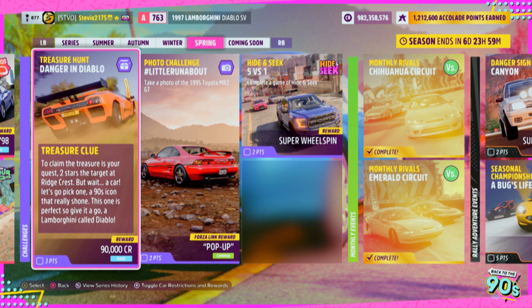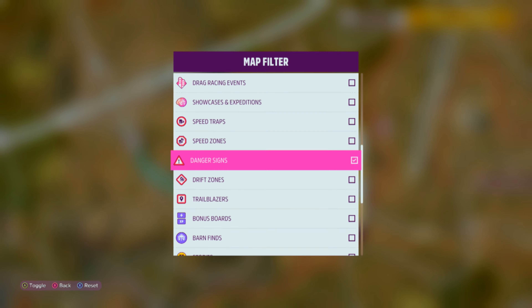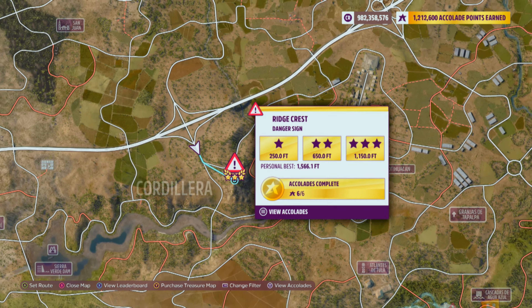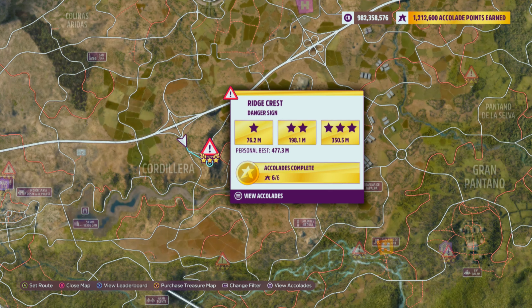You will not need any upgrades because your objective is to simply get 2 stars at the Ridgecrest danger sign. It is located right here on the map, and I made sure to have feet and meters for the distances so everyone knows what they have to do.